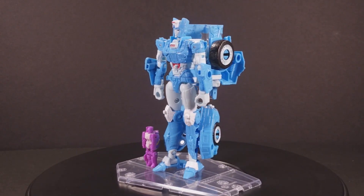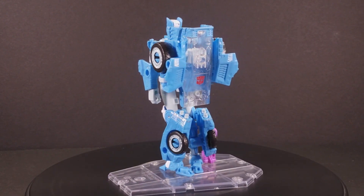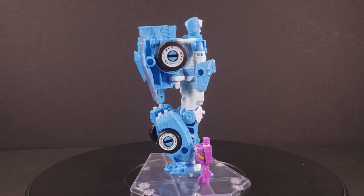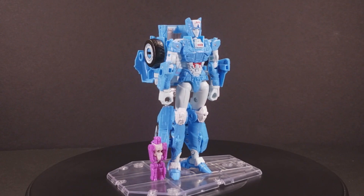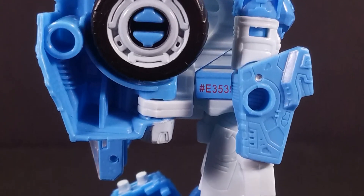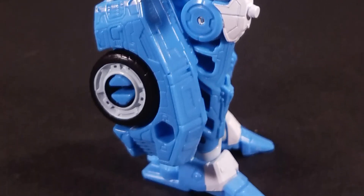Chromia's robot mode certainly resembles her show model in that she's lithe and slender — at least half of her is. The other half is lumped onto her back like Chromia's taken up residence at Notre Dame. Personally, I'd rather have Chromia integrate more of the vehicle mode mass in her robot mode, but it looks like Hasbro's design team knew that fans who want every figure to look exactly like the cartoon would complain unless Chromia had those sculpted thighs and toned proportions. At some point you have to realize that maybe it's not worth having a massive backpack. Look at Robots in Disguise Strongarm — more of that instead of forcing boxy alternate modes to turn into supermodels. Save it for the bikes.